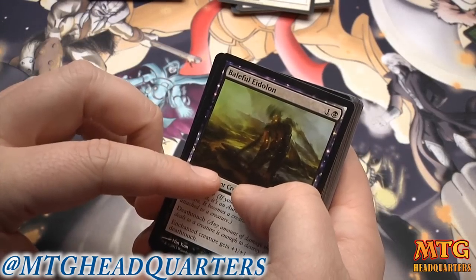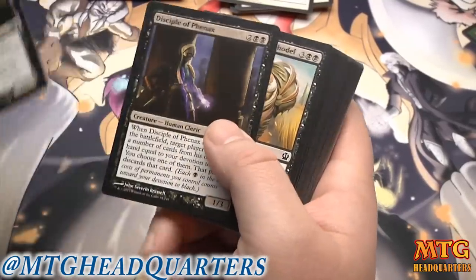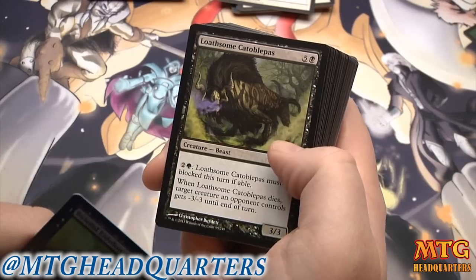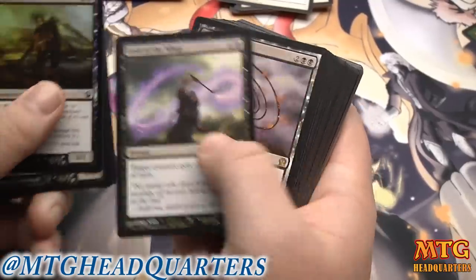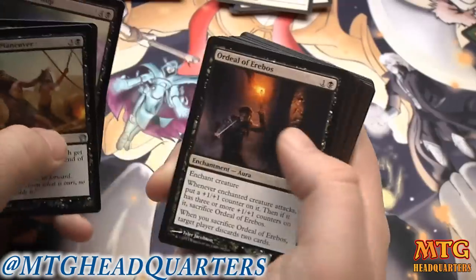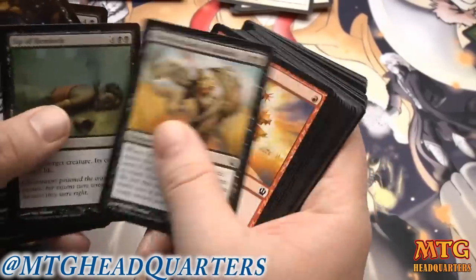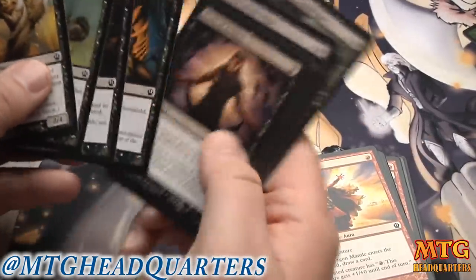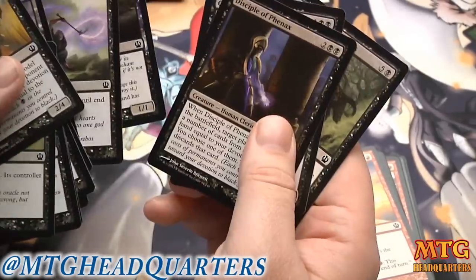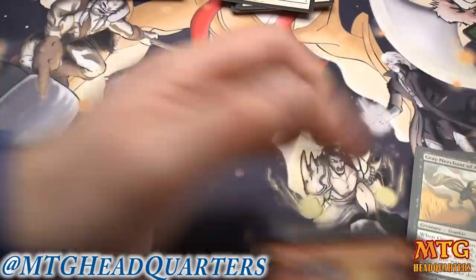For black: Baleful Eidolon is very good, Disciple of Phenax is very good, Gray Merchant obviously very good. Loathsome Catoblepas is fine. Lash of the Whip is very good. Whip of Erebos is very good. Cutthroat Maneuver is situational — can be good to trigger heroic. Ordeal of Erebos is good, Boon of Erebos is good. Sip of Hemlock, another Gray Merchant — we've got some good black stuff here.